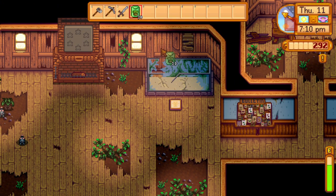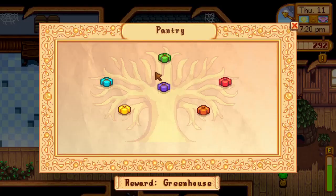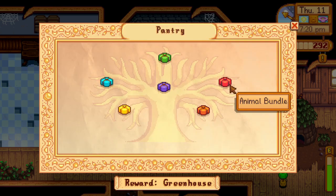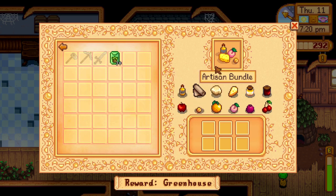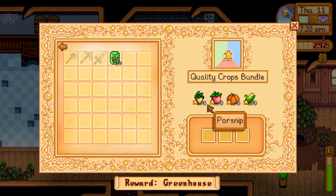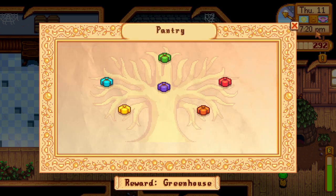Got one more room unlocked — two more to go. Looking at the pantry: spring crops bundle needs one of each crop. Animal bundle we'll worry about when we have animals. Artisan bundle will be when we can get fruit trees and animals. Quality crops bundle — this is why I've been trying to get gold star parsnips, but you only need three out of four. The summer crops bundle we'll see more of next season.